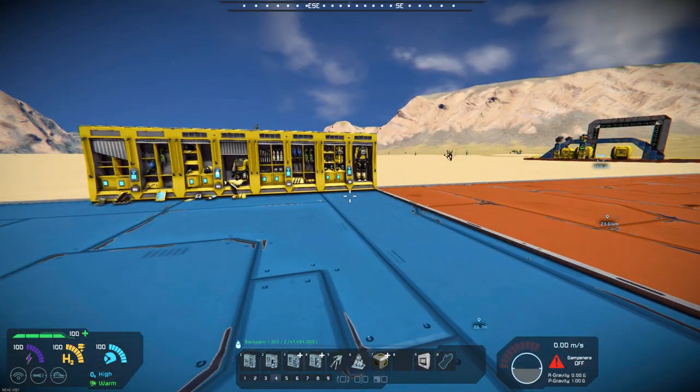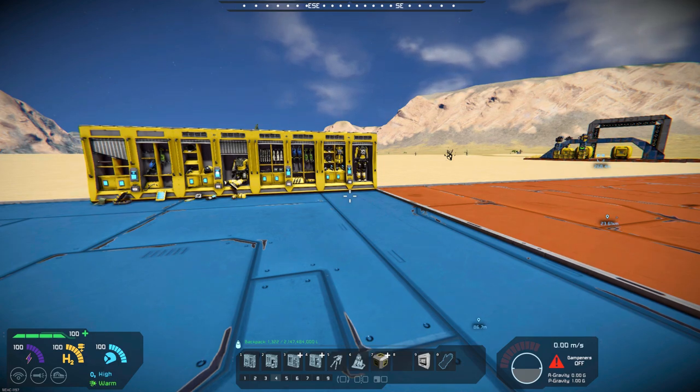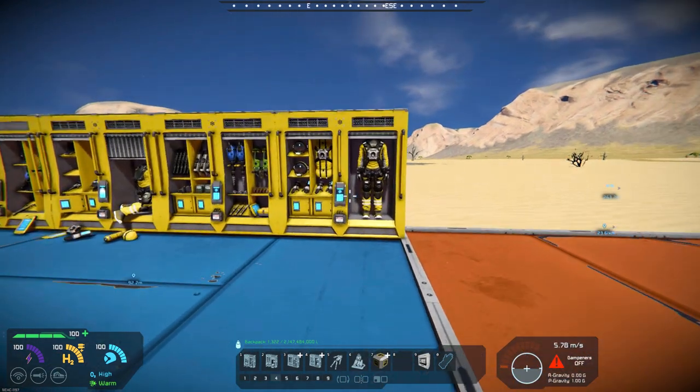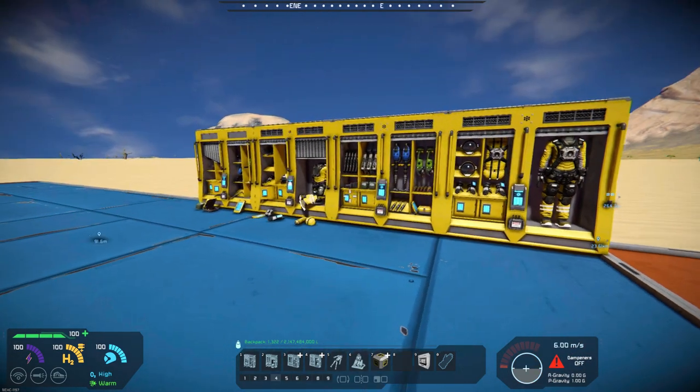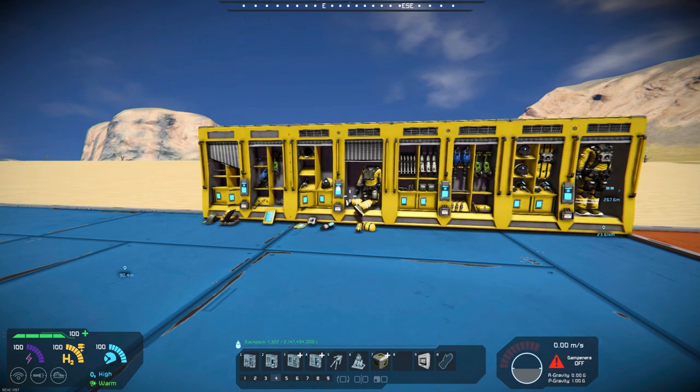That's Lockers with Suit Change, and it's by Chipstick213. I think it'll come in pretty handy, and it might be kind of neat to be able to use some decoration in your base and ship builds.